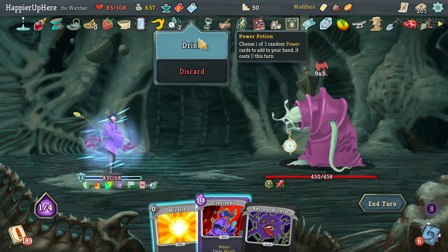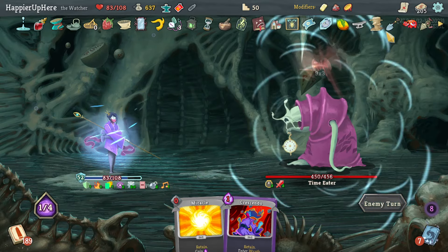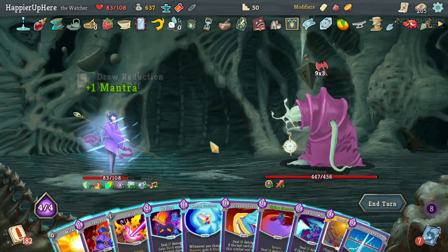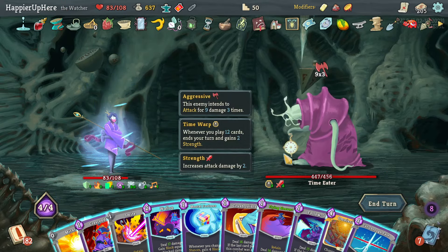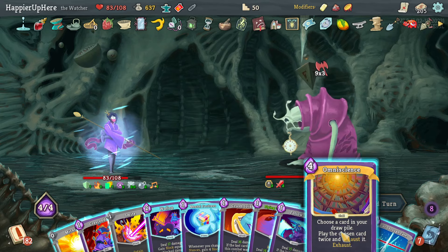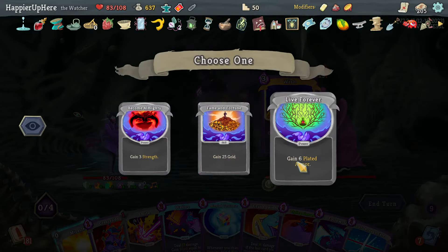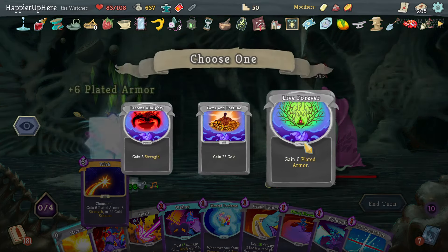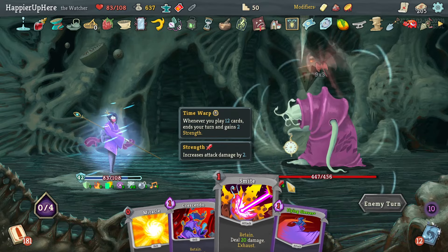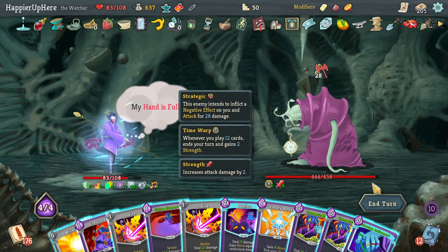Let's do the bomb, Third Eye - I don't have a great strategy here. The Power Potion gives me: Niranee, Battle Hymn, Rushdown - maybe Battle Hymn is the key. I'm at 41 minutes so I think I should be fine on time. Another Omniscience - what should I double play? I could do Indignation then Wallop. I still have a Wish so let's get more Plated Armor instead. That's 42 Plated Armor - that should be plenty.